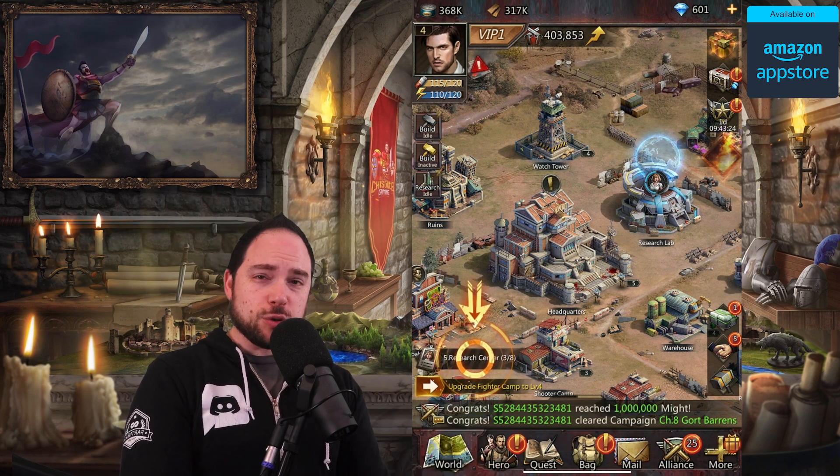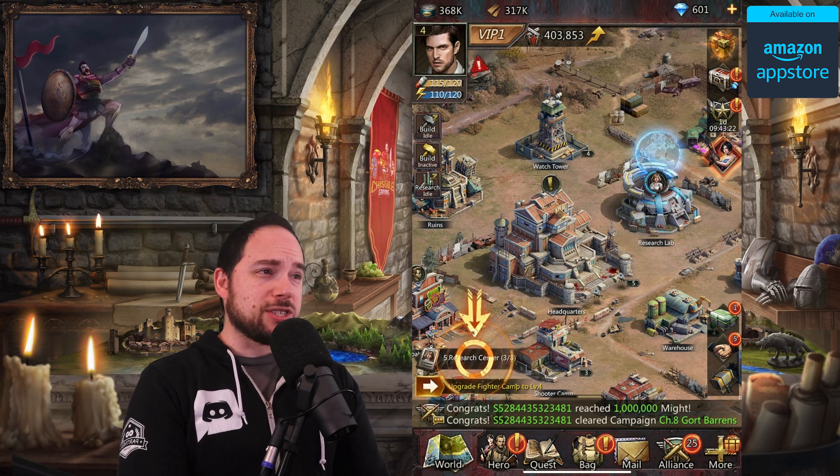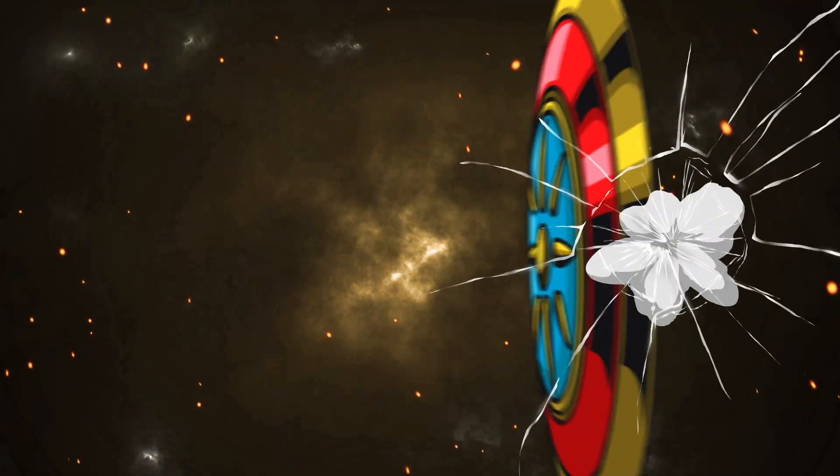We're going to try this out together and hopefully play for months or years, conquer the server, or merge alliances to do that. The link is in the description for both the restart group and Amazon coins. Thank you again to Amazon for sponsoring this video, and I'll see you in Puzzles and Survival.